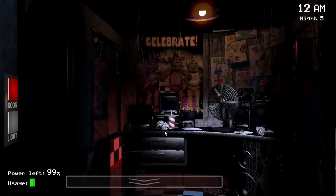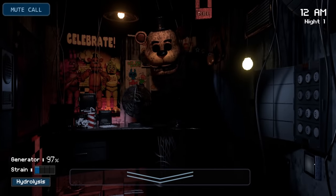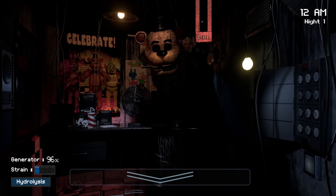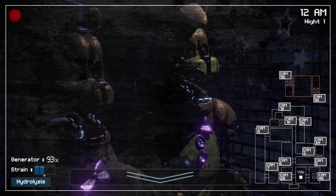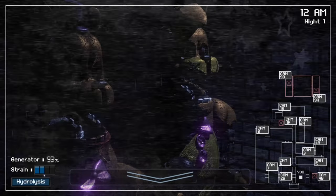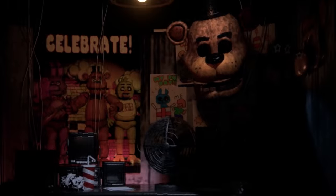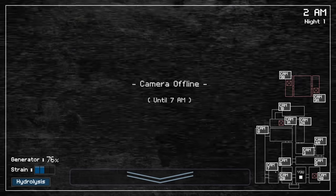The game feels like a remixed FNAF 1 with some new mechanics. Like in FNAF 1, there's still a door on the left. However, on the right side, instead of another door, there's a vent. Next to that vent is a number pad. On the top of the office, there's a lever you can pull to activate the sprinkler. Something this game does really well is the design of the animatronics — the designs for Fredbear and Spring Bonnie are the most notable. The way the location looks is also really interesting, featuring various nods and references to past FNAF games. There's also a mysterious camera that doesn't activate till 7am.